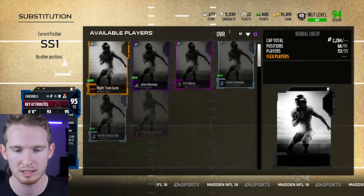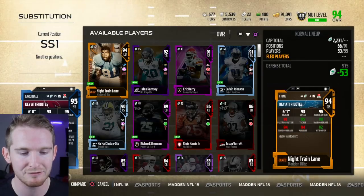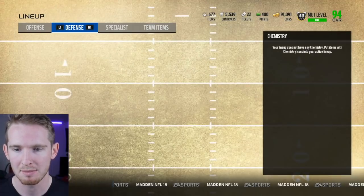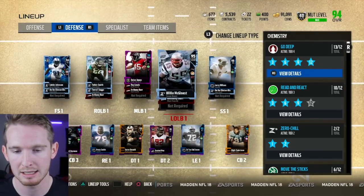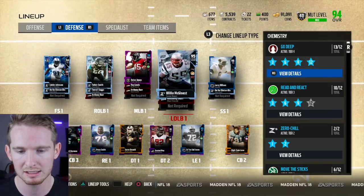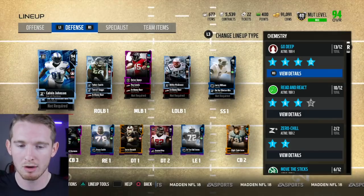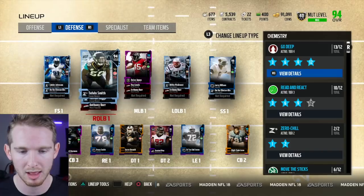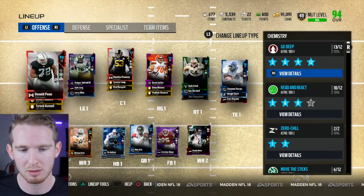Larry Wilson's stats: 93 speed, 84 tackle, 87 man coverage, 95 zone, and 85 hit power. That 95 zone is actually going to go up to 97 zone because of the chemistry giving him plus-two zone coverage. So now Deon Jones has 91 zone, Telvin Smith has 91 zone, Willie McGinnis will be my user, all my corners have 91 zone, and Calvin Johnson has 91 zone — 91 zones all over the field.